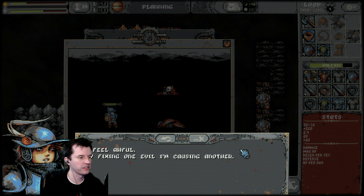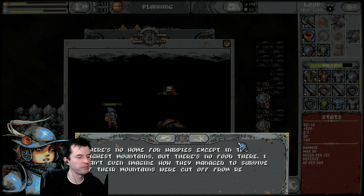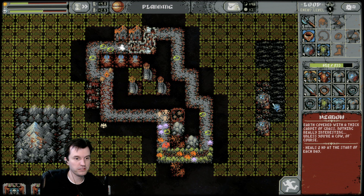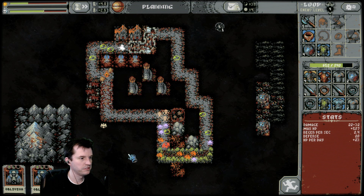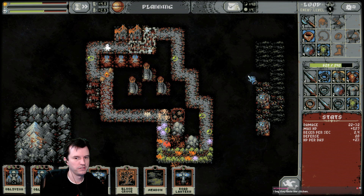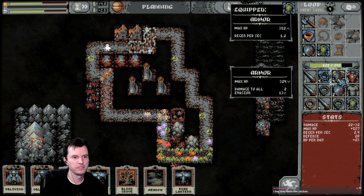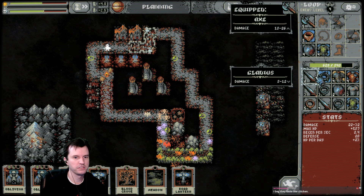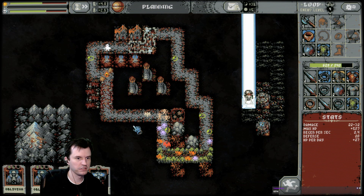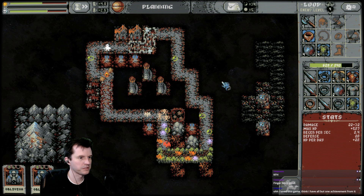I feel awful — by fixing one evil, I'm causing another. There's no home for harpies except in the highest mountains, but there's no food there. Meadow and mountain placed. Damage to all five, defense three. Bloodgrove doesn't really do anything. Rose Lantern — I think we're getting too much stuff spawning here, so let's put some lanterns there.